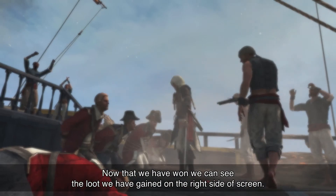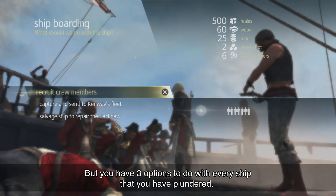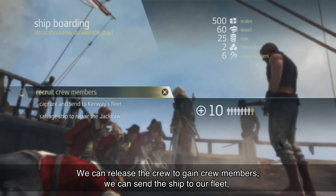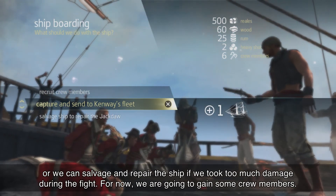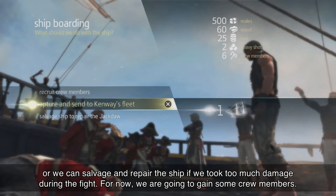Now that we've won, we can see the loot we've gained on the right side of the screen. You have three options with every ship that you plunder: we can release the crew to gain crew members, we can send the ship to our fleet, or we can salvage and repair the ship if we took too much damage during the fight. For now, we're going to gain some crew members.